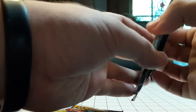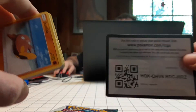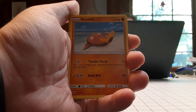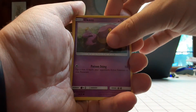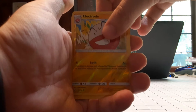Let's start with Genesect. I'm really curious what's in here. There's a code card for you guys. The cards are: Energy Retrieval, Golurk, Spiritomb, Stunfisk, Breloom — me and my friends were having a conversation about Breloom the other day — Ekans, Golett, Voltorb, and the Reverse Holo is Electrode. I think I may have messed up here, you guys.